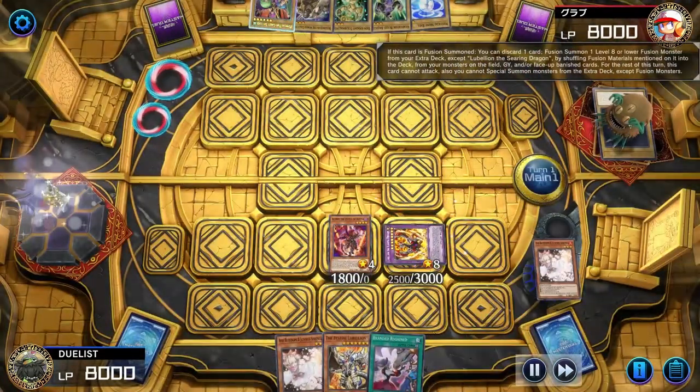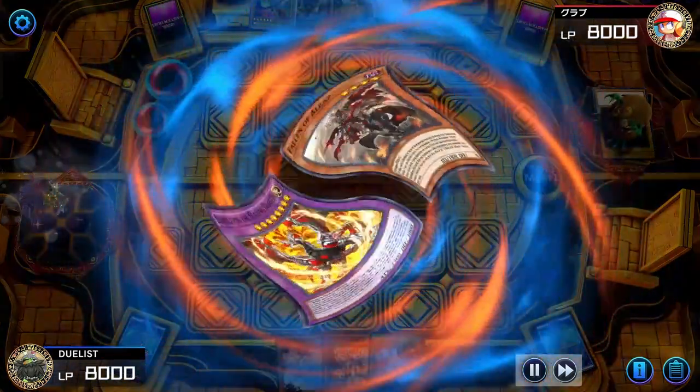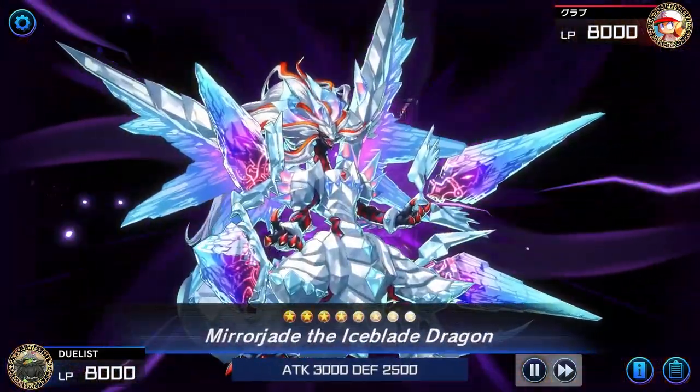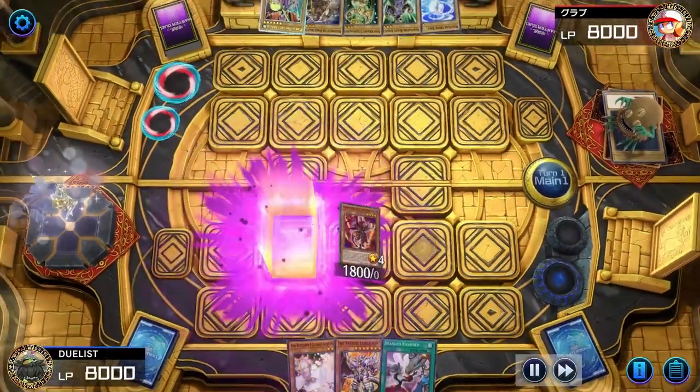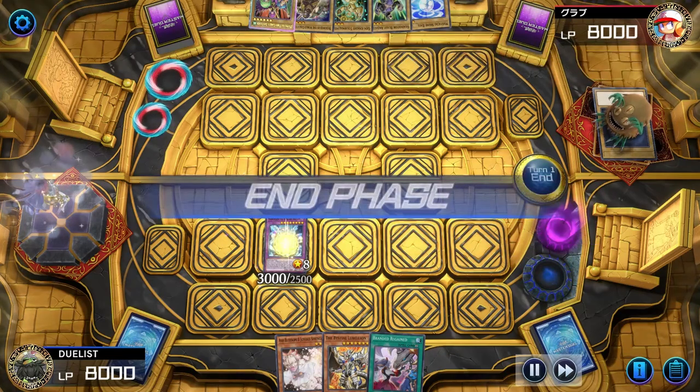On Summon, Labelion's effect will trigger, and by discarding one card from our hand we can shuffle back the Albaz and Labelion to summon Mirage Aid. Then we'll use Mirage Aid's effect, banishing Alubar, to send an Albion to the grave and proceed to our End Phase.